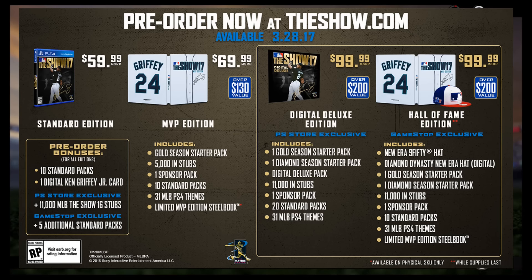Finally, we will see the digital deluxe version of the game that also goes for $100. This edition will cater more to the pack opener and extreme Diamond Dynasty player and includes 11,000 stubs, 1 sponsor pack, 20 standard packs — 10 more than any other version — the 31 PS4 themes, a digital deluxe pack which I'm assuming is going to be an extremely buffed pack, and the diamond and gold season starter packs, as well as the same pre-order bonuses from the MLB The Show site, the PlayStation Store, and GameStop.